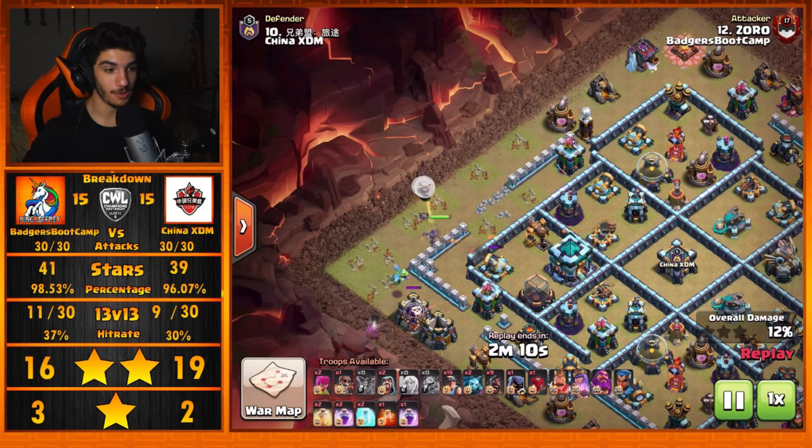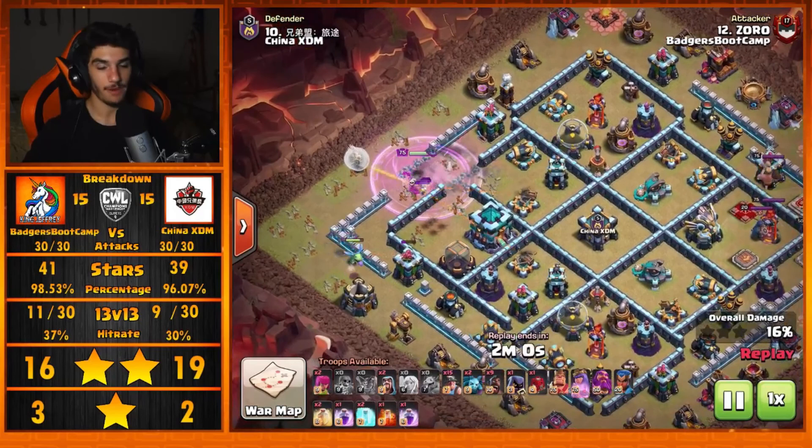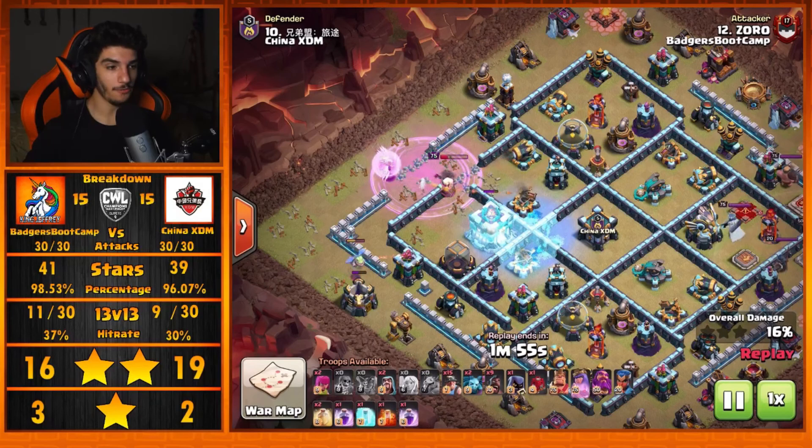Even with the Wall Break not going his way, he's still going to be able to triple. He uses that second Super Wall Breaker to step up and clear that wall out of the way — that one was meant for the inside of the base to try and make sure he could go through and clear the core. He goes ahead and freezes the Town Hall and the Expo.